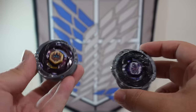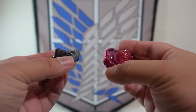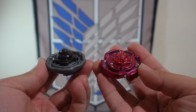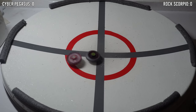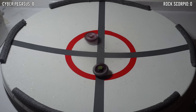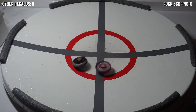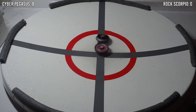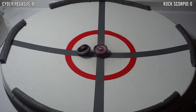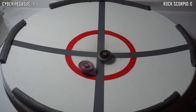So now that we know about all the matchups, let's get onto the battles. Here we have Rock Scorpio versus Cyber Pegasus. For this match, we're going to be doing a best of 5, so first to 3 points takes it all. A great start for Cyber Pegasus, actually being able to outspin Rock Scorpio by damaging it early on. The score is now 1-0.